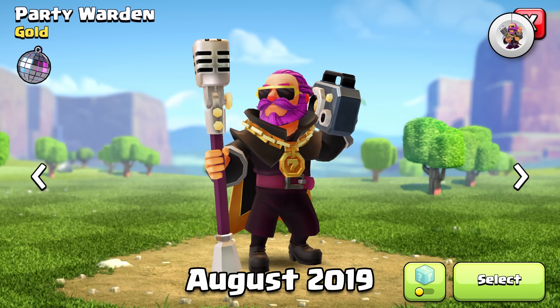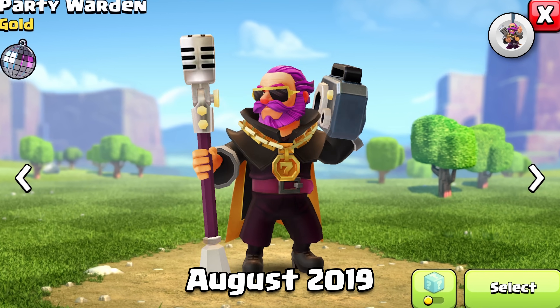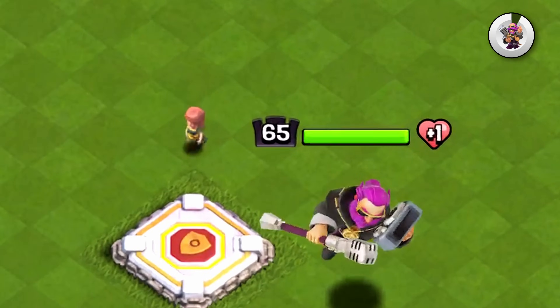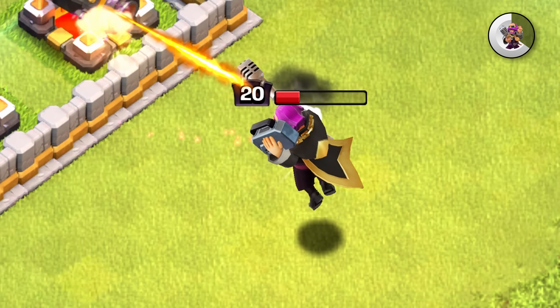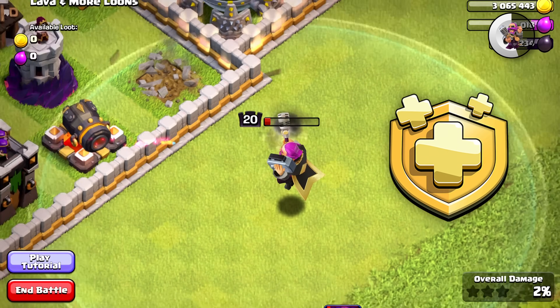Starting off with the Party Warden. This was surprisingly the very first Warden skin — an excellent skin for the very first one that came out. Even though this skin came out in 2019, it still can compete with some of our newer skins, especially because this is a Gold Pass skin.